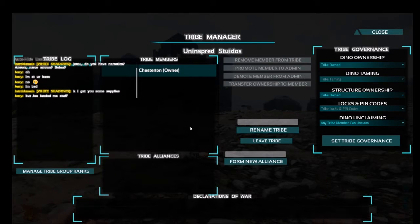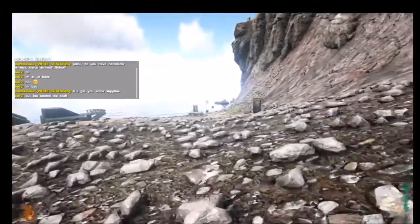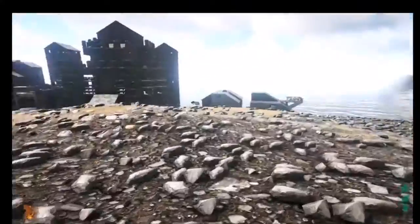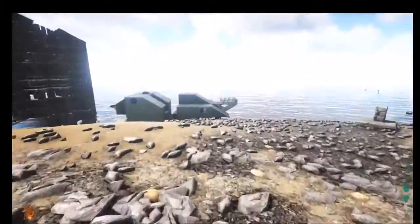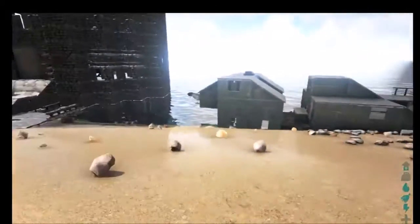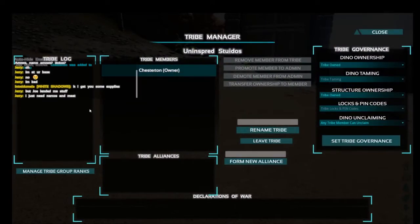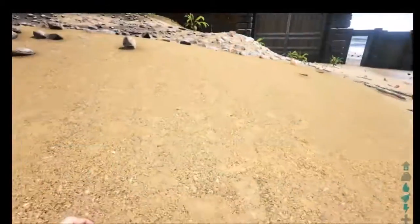I don't know how to add you. Is there a social menu? Not really. There's a giant fish thing over there, and it's very warm on this beach. Tribe manager — I can only create one. This is going very well so far.